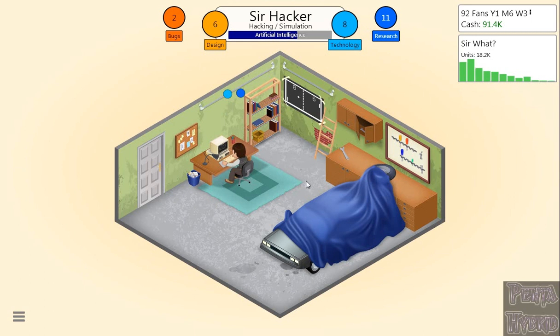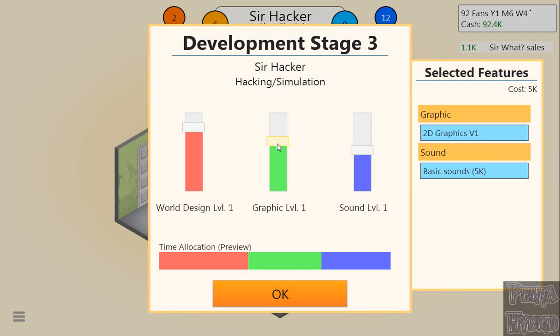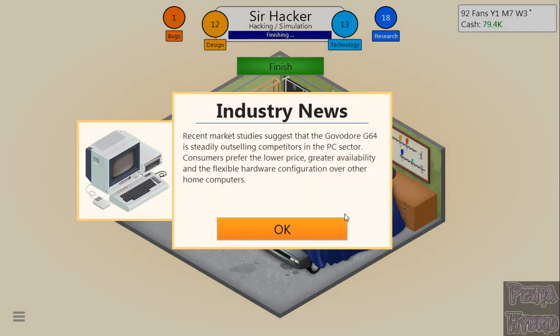Look at those bubbles — it's such a good sound. Sir What is now off the market. It sold 18,201 units, generating $127,443 in sales — quite a bit of profit. For Stage 3, world design is down a bit, sound and graphics are roughly even. Dev stage three: can we get 10 in both? Ten in both. There we go. Get those bugs out. Industry news: the Govador64 is steadily outselling competitors in the PC sector due to lower price, greater availability, and flexible hardware configuration. Experts say this might spell the end of competing hardware manufacturers.